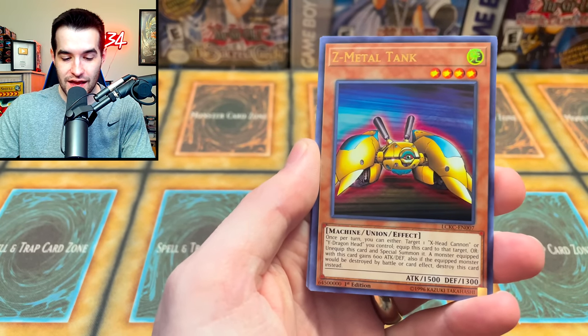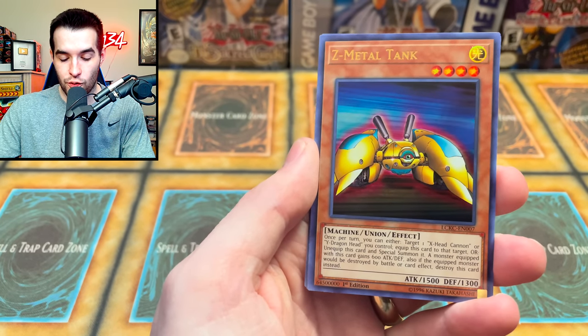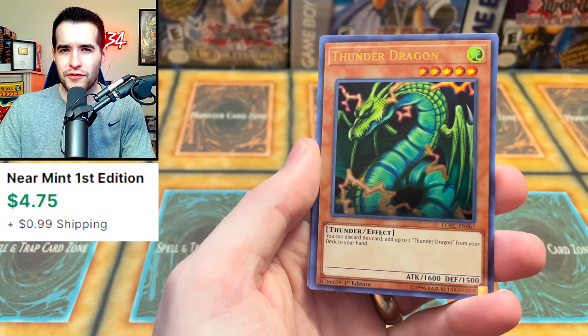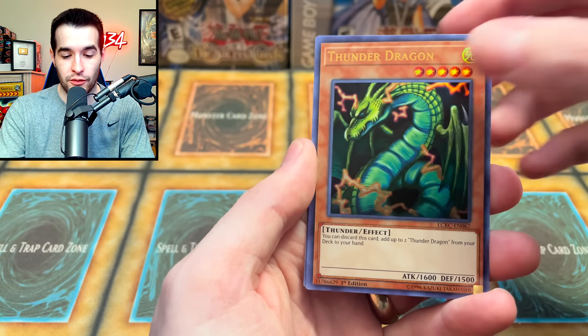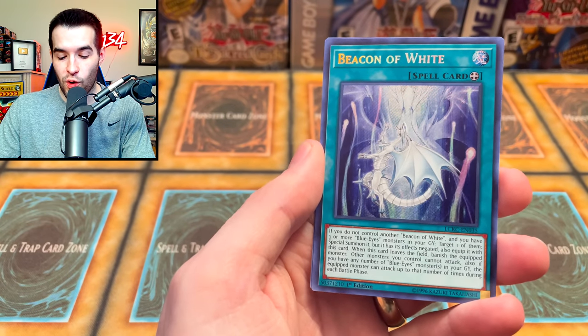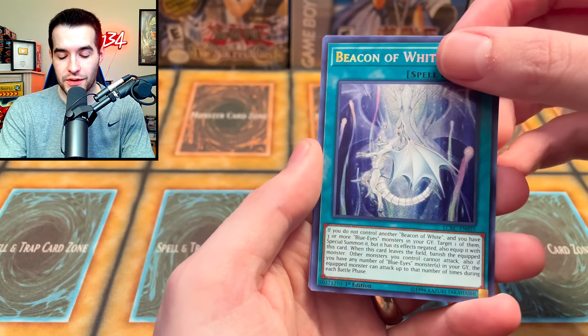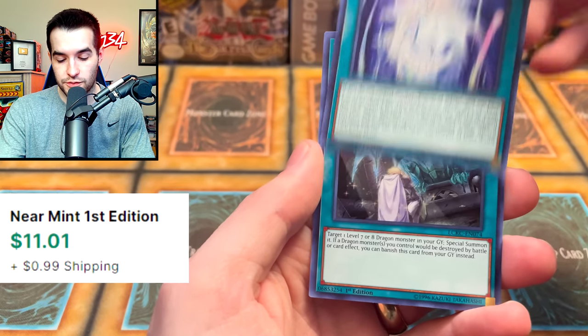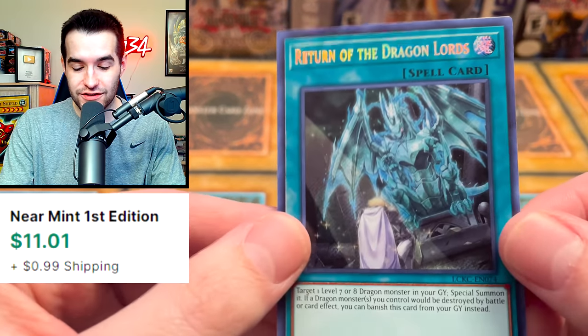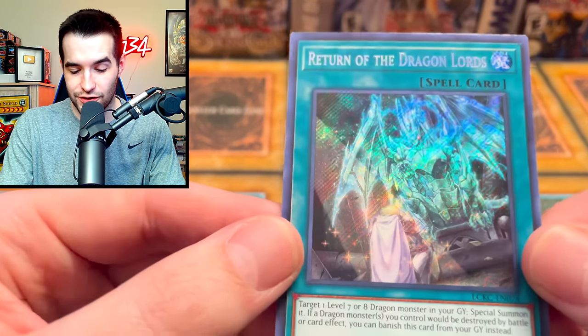This last pack is really saving us. Protect with Eyes of Blue — okay, we have like a playset of this now. Z-Metal Tank, very cool. Thunder Dragon — not a bad printing for this one, I think this is the only ultra or maybe even holo printing. Beacon of White, pretty cool. Can we get the Ash Blossom? No, it's a spell — Return of the Dragon Lords, it's another good one, worth about 10 bucks.